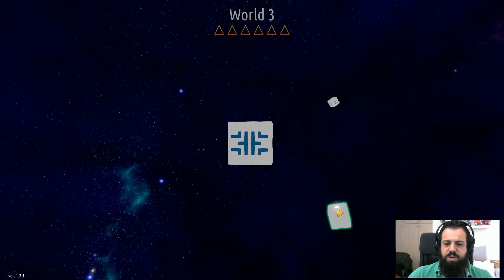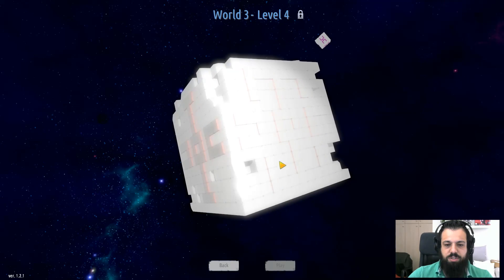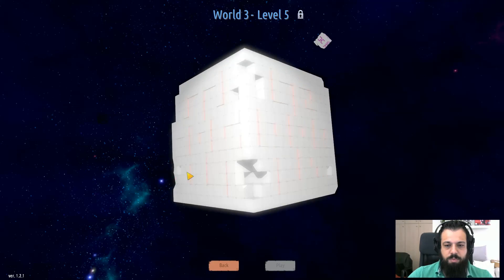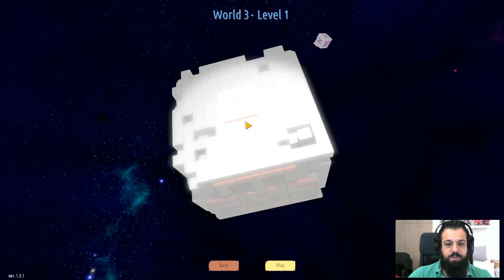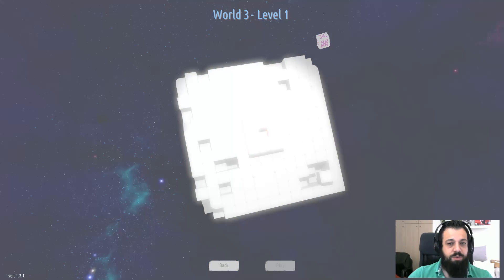Hi there ladies and gentlemen, this is the Bearded Gamer and today we will be playing Cub-1: The Atlas Cube. So today we'll be playing World 3 — we've moved on to World 3 and we got a new cube, the purple cube. I don't know if it actually has a name.